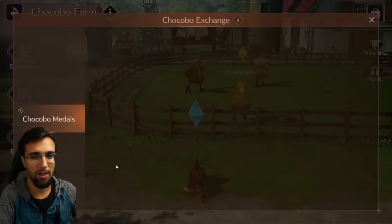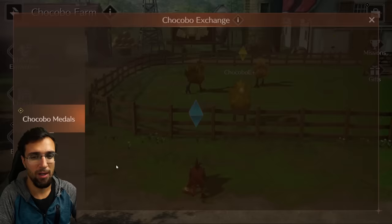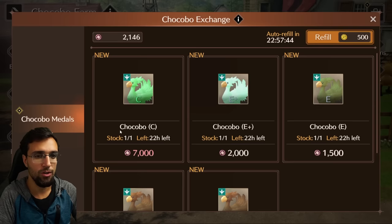Going to the exchange, my current setup lets me purchase a C rank green grassland Chocobo for 7,000, but my recommendation is don't aim for the most expensive. Even if you roll a C+, it might not have better stats than your E+, and the E+ only costs 2,000. So instead of buying one C rank, buy an E+ for 2,000 — its stats can be really good compared to a C. Purchase E+ for now, and only go deeper once you have a good three E+ on each area, then start working toward C's and B's when they come out.